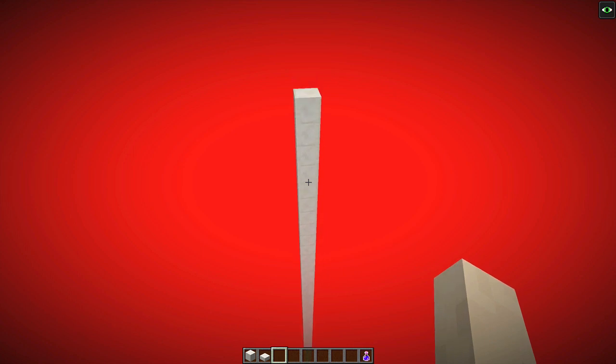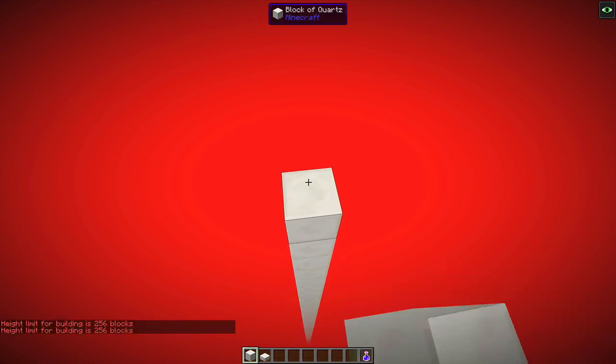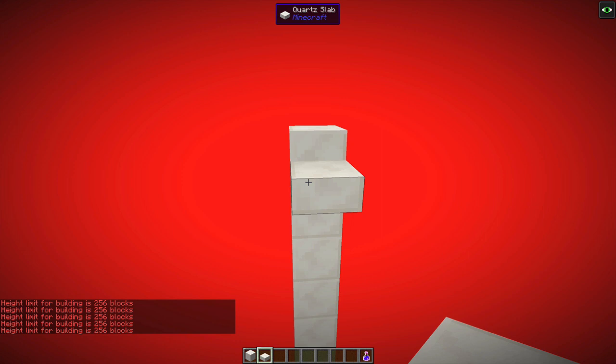After you've broken through the roof of the nether, you need to come up to Build Limit - as you can see, I cannot place any more blocks. Then what you want to do is get a lower half slab. It doesn't have to be a lower half slab - it just has to be a non-spawnable block. Glass is another good substitute. I find lower half slabs very easy. I'm building this out of quartz because I am showing off.